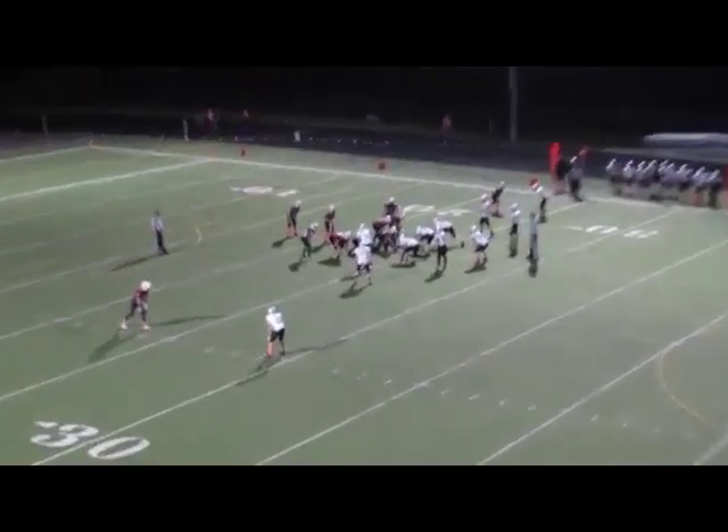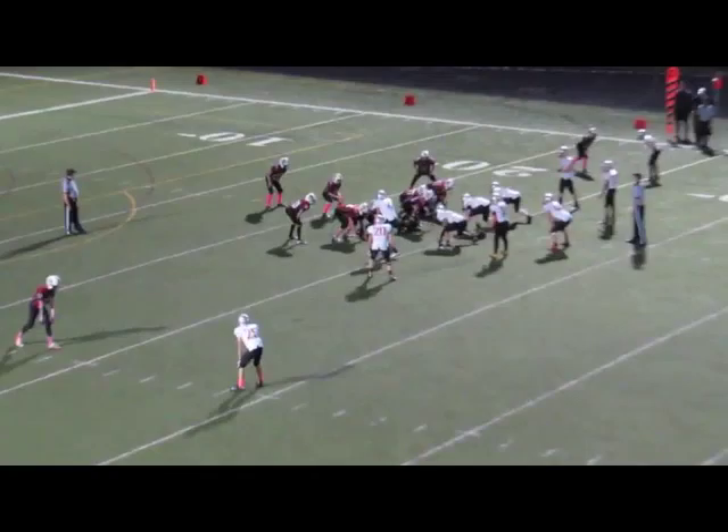If you look at the way this is set up, we're going to have a cross block on the play side, and that standup defensive end you see there should be getting logged by the play side guard. The wing back on the play side should be stepping around or ripping through — however path he can get — to reach that second level and get to that play side inside linebacker.